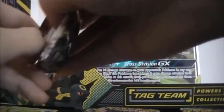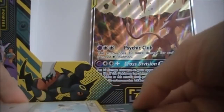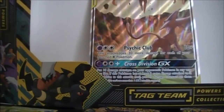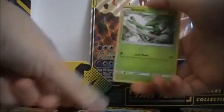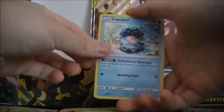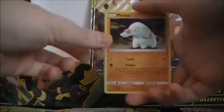Let's open the next pack. We got Darkness Energy, Copycat, Huntail, Groveisle, Wingull, Meditite, Clampearl — I didn't even know there was a Clampearl in this set — Deerling, Wailmer, and Manectric.